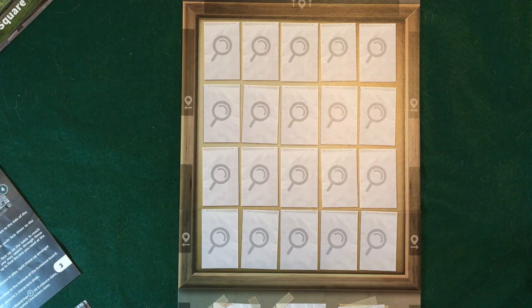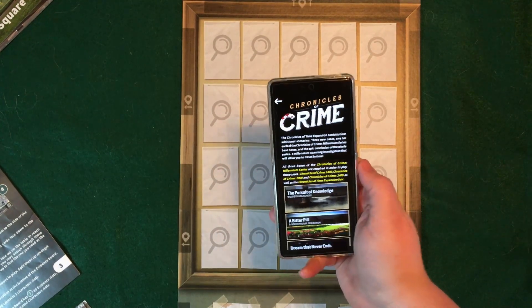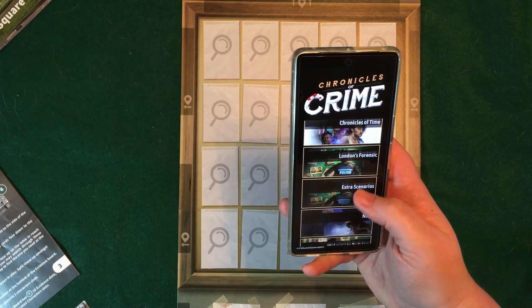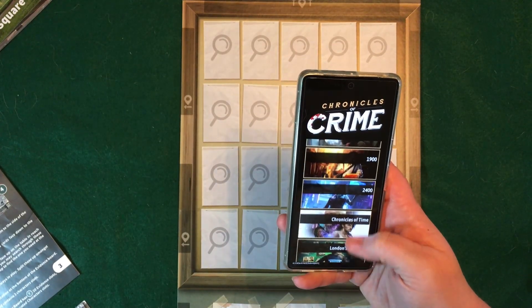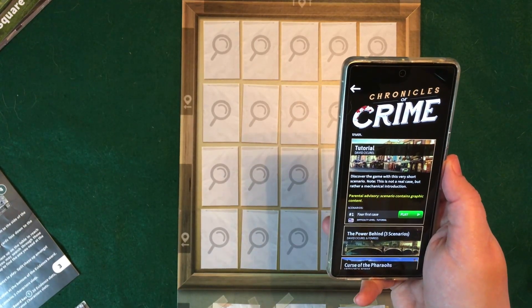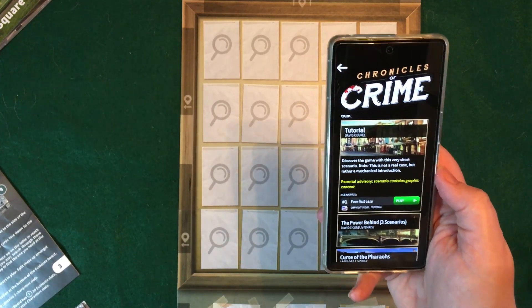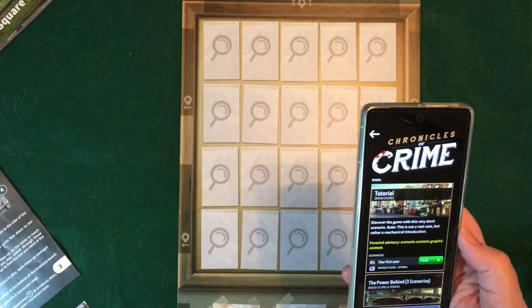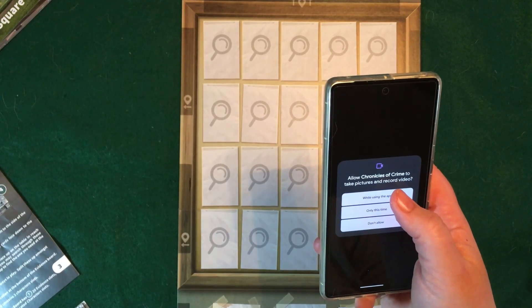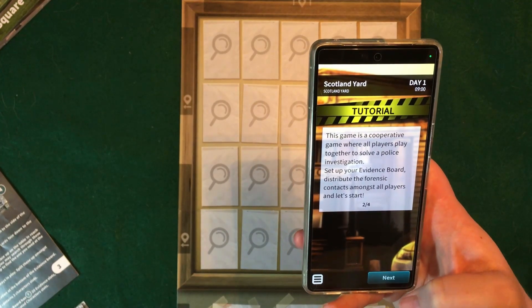The other thing that you will need is to download the Chronicles of Crime app on your phone. When you're ready to play, you are able to take a look at all of these different options. The one that we are using is the London Forensic. If you would like to play through the tutorial, that's probably the best way to get yourself into how the game works. You want to definitely allow those things and essentially just follow through the tutorial itself.